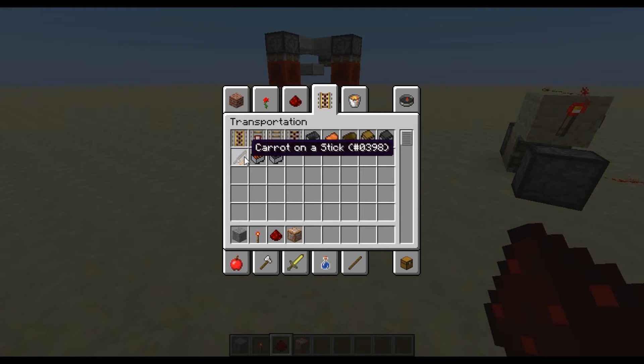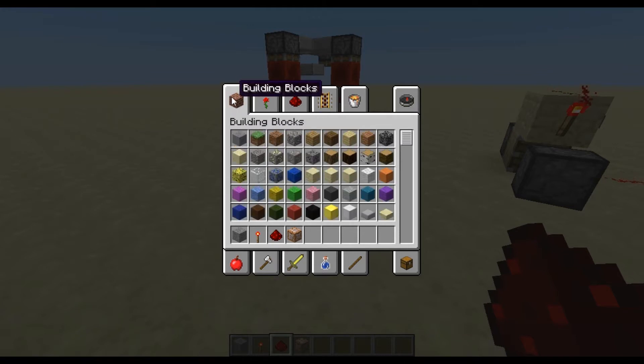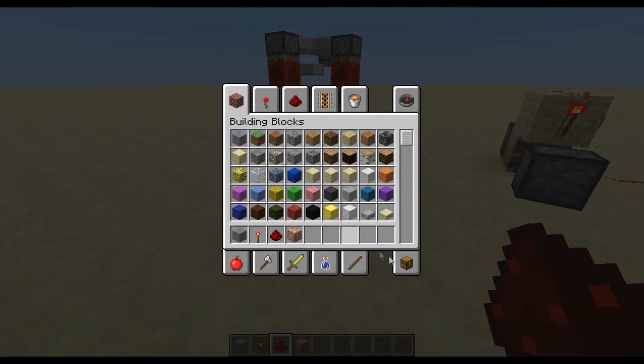Saddles. Carrot on a stick — that is the weirdest item they added to Minecraft at the moment. Carrot on a stick. I mean, that reminds me of an old Monty Python sketch — Gannet on a stick. That's just really, really weird. Like John Cleese shouting Albatross all the time. I like Monty Python, it's really funny.